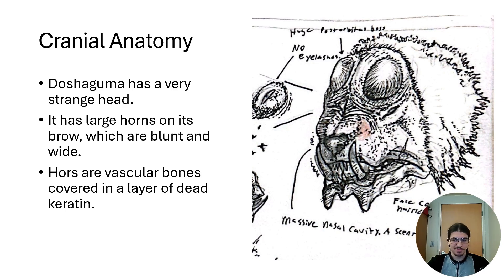Doshaguma has incredibly bizarre cranial anatomy — a super strange specialized head not similar to a lot of other fanged beasts we've seen. It has a great big nasal cavity combined with two post-orbital bosses on top of its head, and then very teeny tiny eyes that are set directly to the side. They're not facing forward like you'd expect in most predatory animals, so Doshaguma does not have much, if any, binocular vision. It also has giant tusks, primarily used for prey capture but possibly also used in intraspecific combat — two Doshagumas fighting each other, biting with their tusks. The tusks being exposed means other Doshagumas can see how large they are and use them to judge social standing.